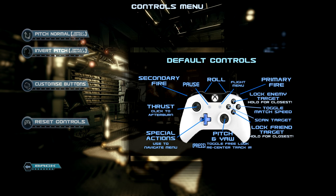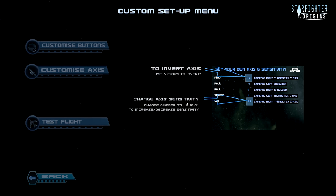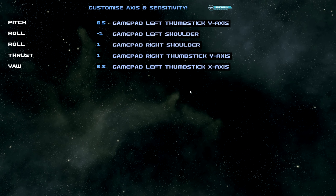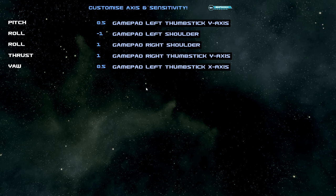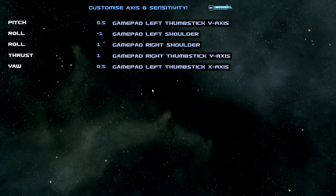If you head into controls you can see it can invert pitch or set pitch normal, and it shows you the controls for the Xbox controller. The game has rebindable keys — but only for the movement axes: pitch, roll, thrust, and yaw — which you can shift to various buttons on your keyboard or gamepad. By default they're bound to the Xbox gamepad, so if you want to use a HOTAS, mouse and keyboard, Steam controller, or anything else, you'll have to manually rebind every single movement key.